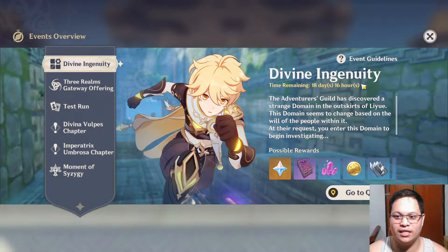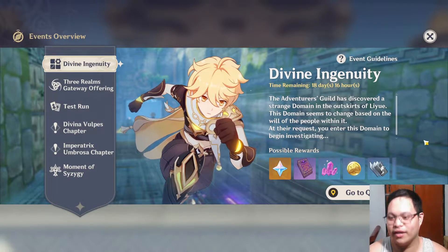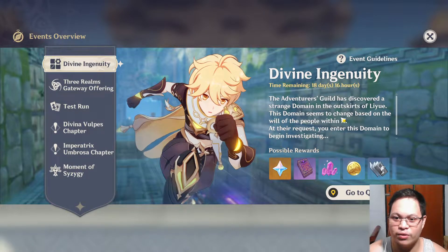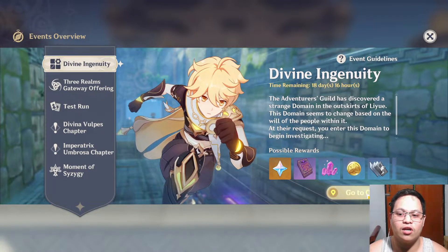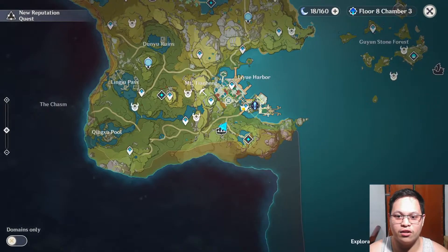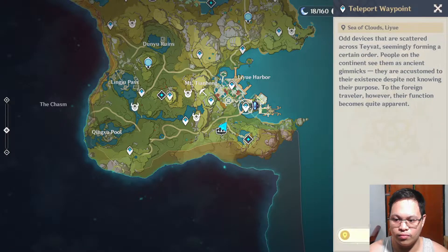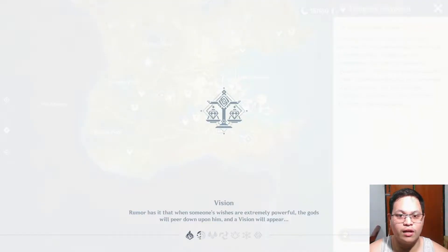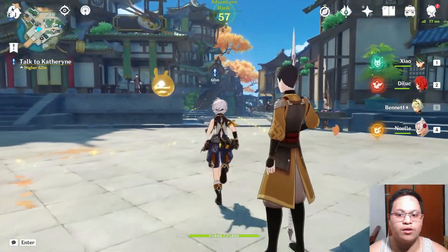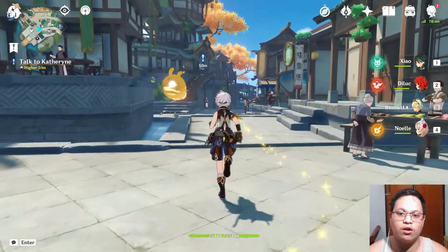It's called Divine Ingenuity — something like that, it has 'Divine' in it. It's a quest that opened when I launched Genshin. You need to go to Catherine. While everything is loading, thank you very much for supporting my videos — hit like, share, and subscribe. Thank you for all the views I got, small or large, on my previous videos.